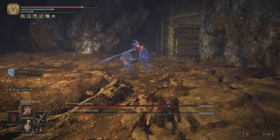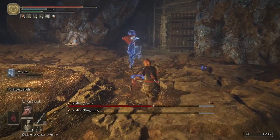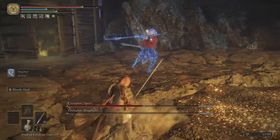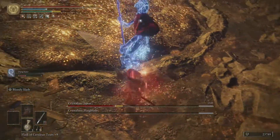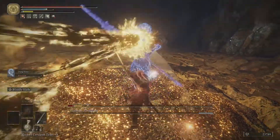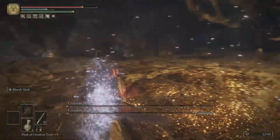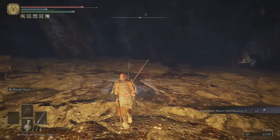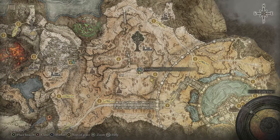Alright, I'm ready. I'm gonna use poise-breaking attacks, jumping heavies. We broke the poise — you can literally just bully this thing, it can't even fight back. Let's go! That's my boy. So that's the somber stone bell bearing — that'll be useful if we wanna upgrade our Black Knife, which we probably do.